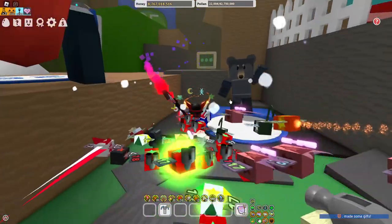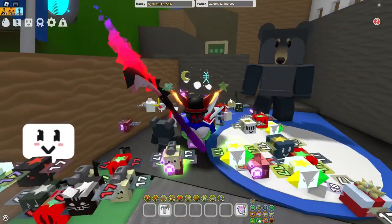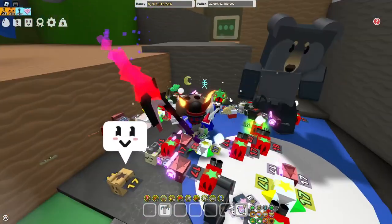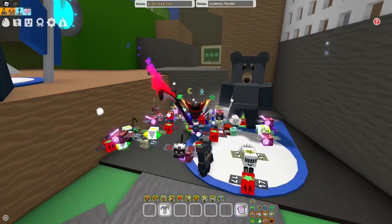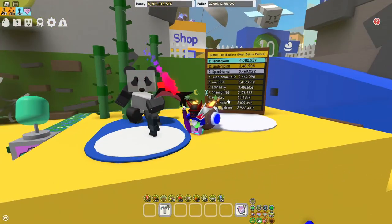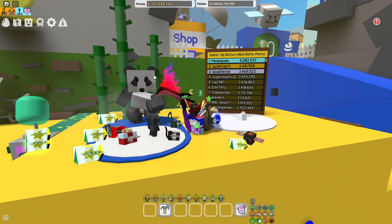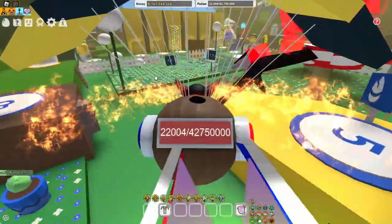The first way is you guys can do Black Bear quest and he'll give you a silver egg. But if you guys have already finished all of Black Bear's quests, I'm not sure if he gives any more. The next way to get yourself some silver eggs is Panda Bear over here — Panda Bear gives silver eggs during his quest lines, so be sure to complete that.